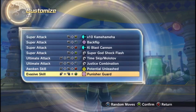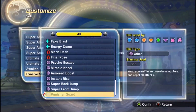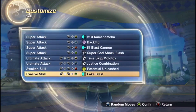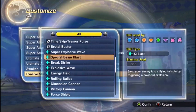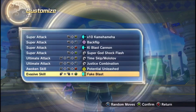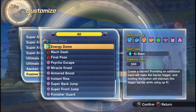Don't use Punisher Guard online — it used to be good. If you're using Punisher Guard on Parallel Quests, then it's really good because you can evade almost anything. But if you're fighting competitively, you're going to want to put on Fake Blast. Fake Blast is the best one because you literally cannot block this attack. You can spam it too, and it only costs two stamina bars instead of three.